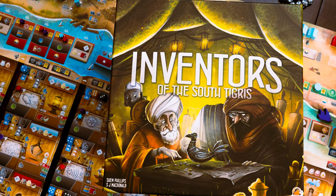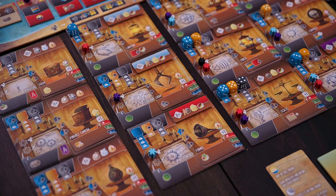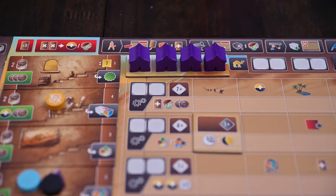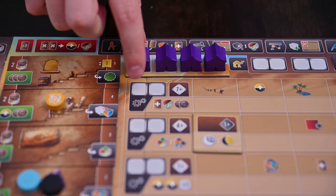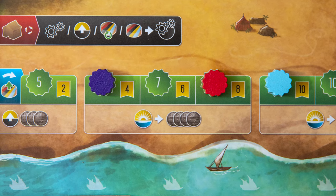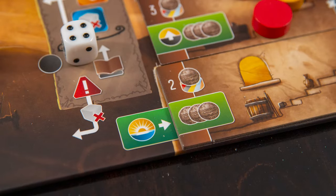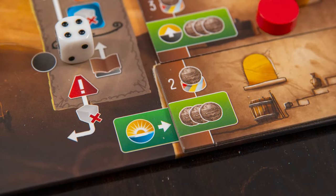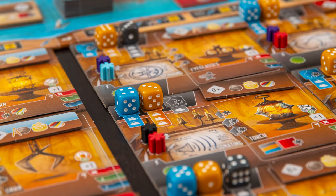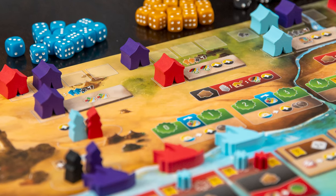With that quick intro out of the way, let's take a look at how the game works. In Inventors of the South Tigers your goal is to score the most points. You'll do this by inventing devices, building and testing them, and having them published. This game is played over a course of three to four rounds which will be tracked by your tent placements. You can choose to play a shorter game with three tents or a standard one with four. At the beginning of the round all players will gain royalties and income, determined by the player mark on the royalty track and your lowest tower on your board. Throughout the round you'll take turns taking actions which involve dice placement, worker placement, or tent placement. The round will end once everyone has placed their tent.